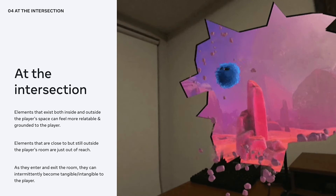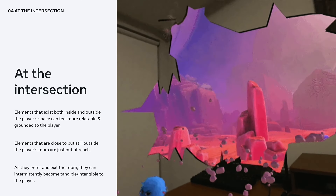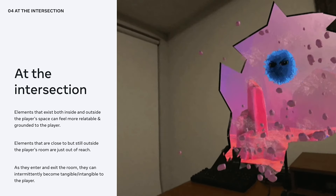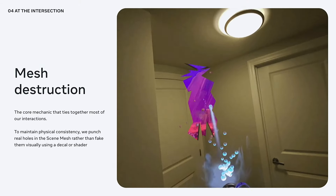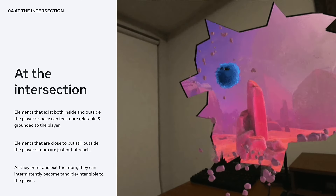Objects don't need to be restricted to solely being inside or outside the room. When we combine both spaces and let objects move back and forth between them, we can give players more personal, tangible interactions with those objects. This can give players the sense that the entire world has physicality and weight, even if only some objects are tangible at any given moment. Whereas inside relates closely to augmented reality and outside to virtual reality, the intersection is where mixed reality's unique benefits really shine.